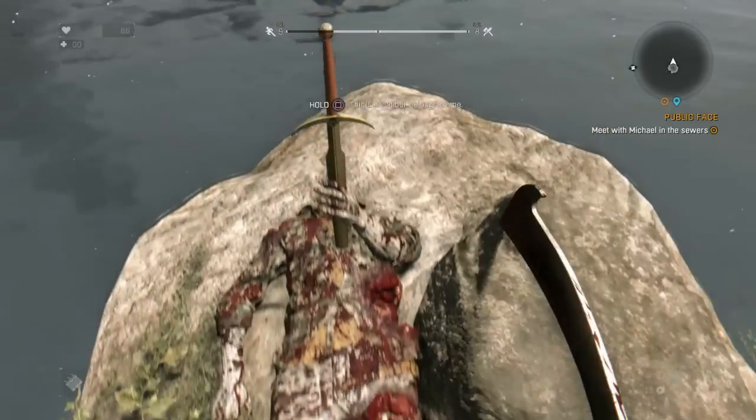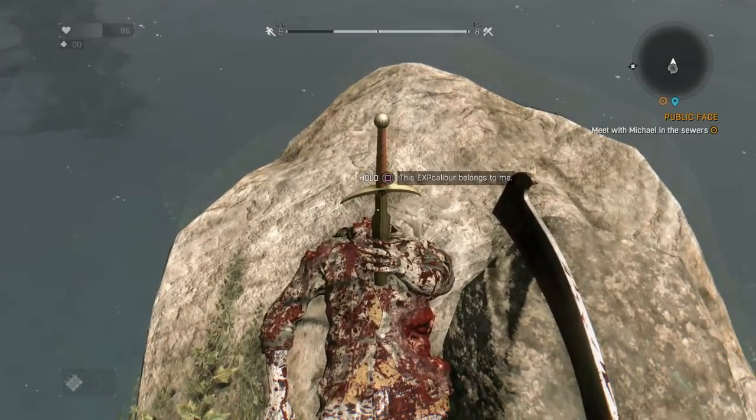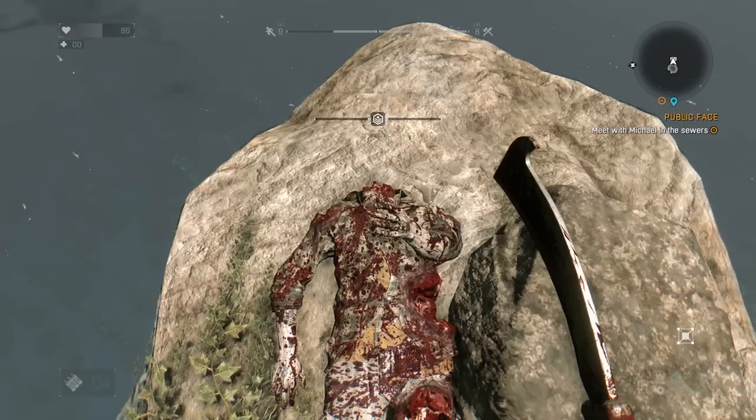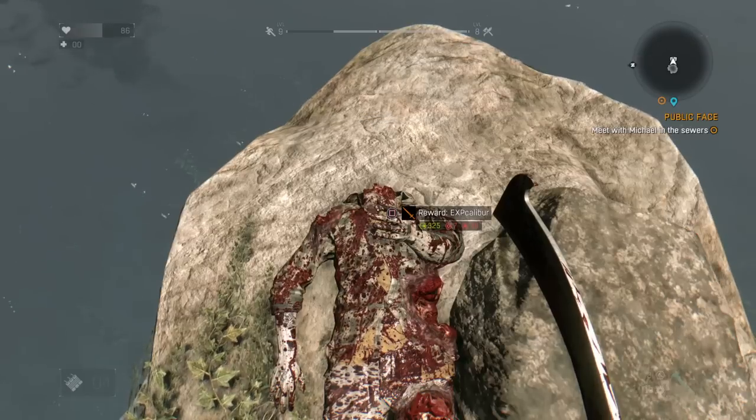Go over and hold the action button. You'll actually have to hold the button down for a few minutes before you can pick the sword up, so you'll have to be a bit patient here. But when the weapon finally disappears, you'll be able to pick it up from the dead body and select it in your inventory.